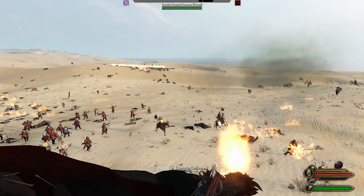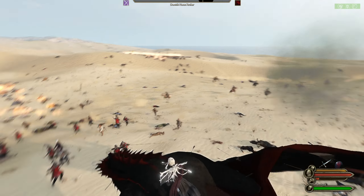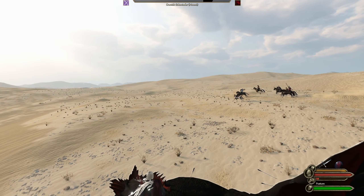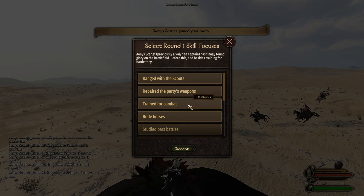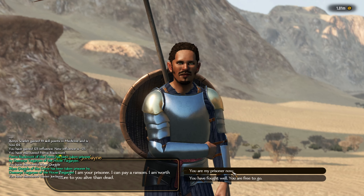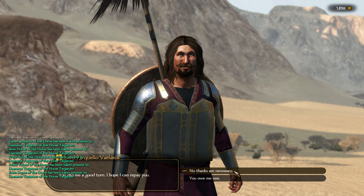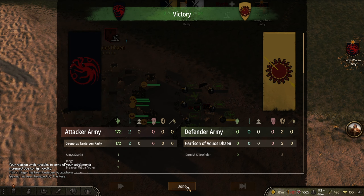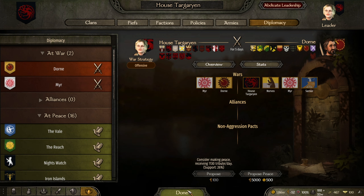You guys wanted more Drogon action, so I'm giving you Drogon action. He can defeat armies by himself. We've got another companion. I've only got two troops — we'll take this settlement then. Connington's getting everything.